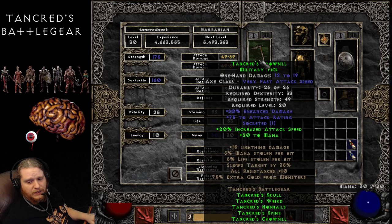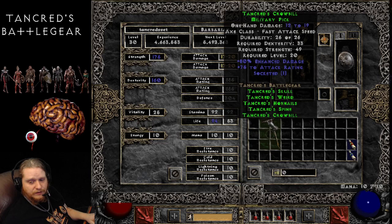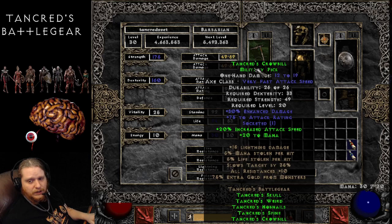Perhaps an elemental damage character, like a Holy Freeze or Holy Shock Paladin, could get away with it, simply because you wouldn't be worried about the damage so much since you're dealing elemental damage. You're more interested in the fact that you're attacking fast, and it does have a very fast attack speed. With the set bonus it goes to Very Fast, and when you put it on it gets the 20% IAS and the 20 to mana.